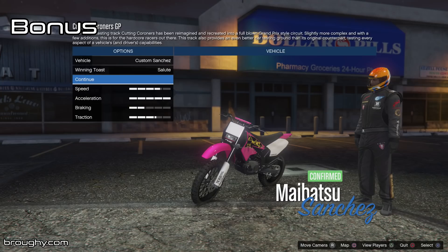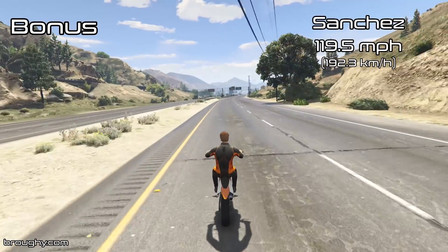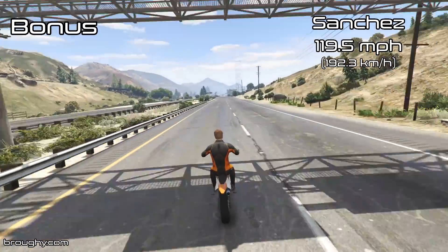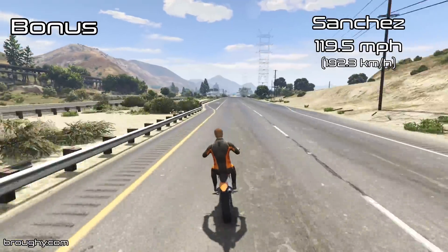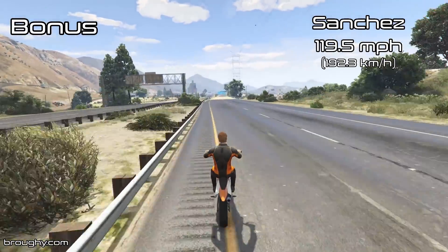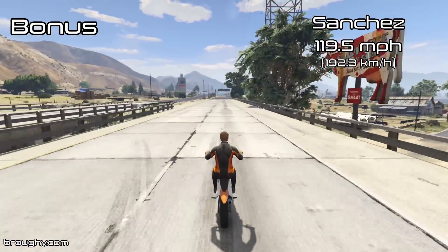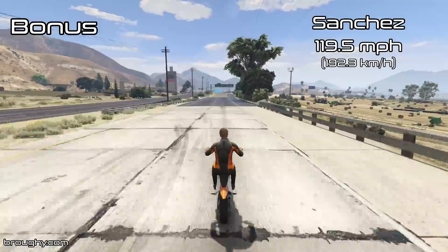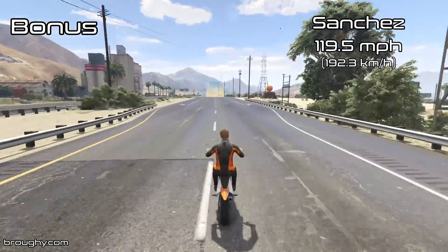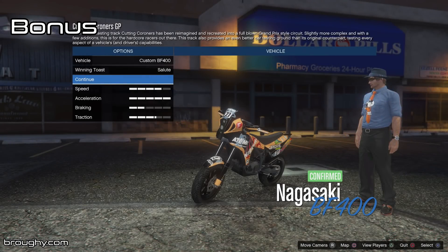Whether you want to use it in an off-road situation, it might not be quite as stable or consistent as a Camacho. But ultimately when it comes to off-road vehicle races, you don't want to use either of them anyway. Obviously I've included the Sanchez here, which has a top speed of 119.5mph — so before the Vagrant came along, even the Sanchez was quicker than every other off-road vehicle when you got the front wheel up and wheelied with it.